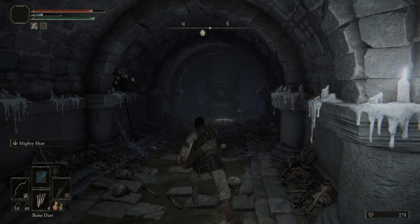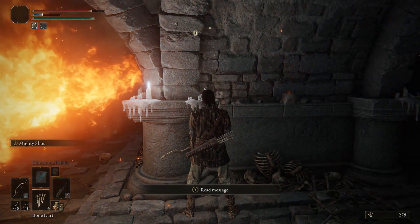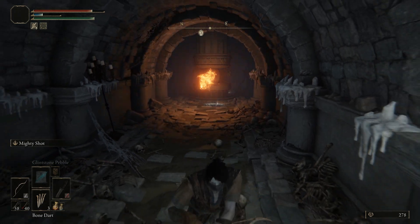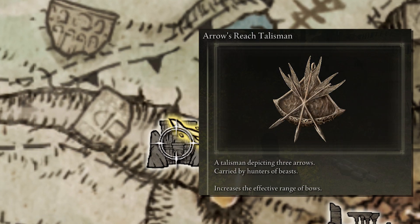The major advantage arrows have over darts that will always remain true is their superior range. Darts and knives do not travel a huge distance, whereas arrows can be aimed manually with ease and shot over vast range, especially with the Arrow's Reach Talisman, which increases how far bows can shoot. The talisman is in a treasure chest on the guard platform at the storm gate.